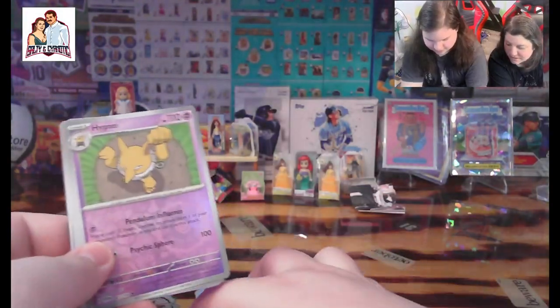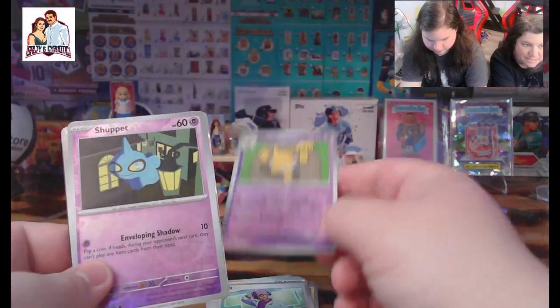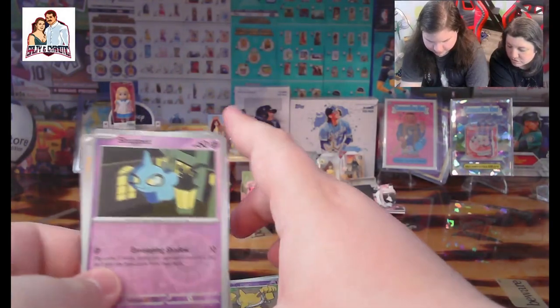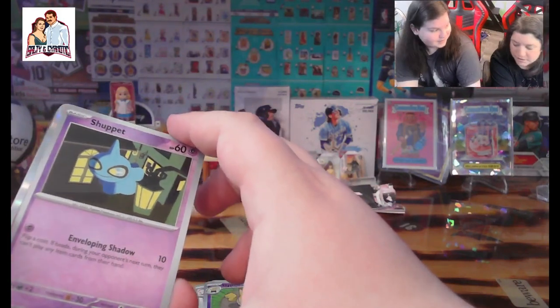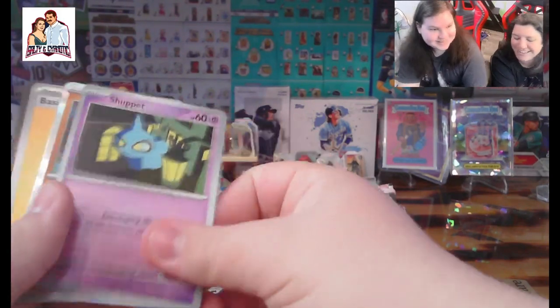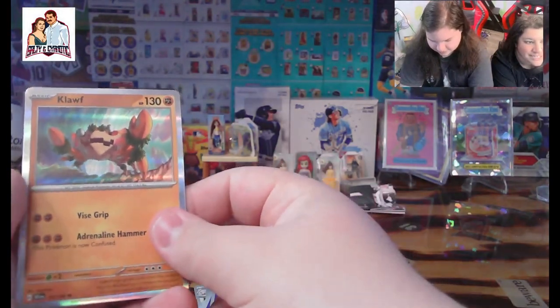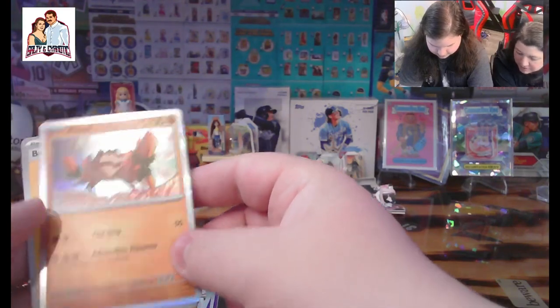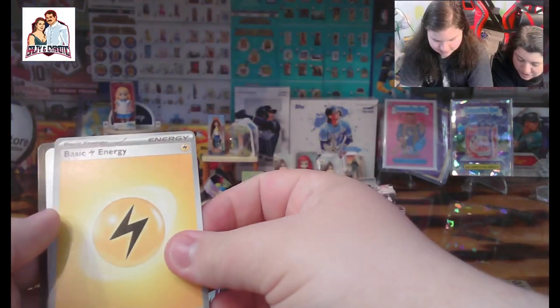Got a Hypno — ooh, a nice reverse holo. Very nice. You got a Shuppet — another reverse holo. Honestly, I think you should Shuppet! Got a Cleffa — that's a really good one. Give me that one. Got a nice little star in that bottom corner, so that's good.